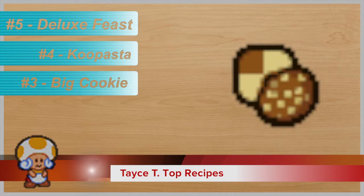Number three: the Big Cookie. You mix an egg and cake mix. We were going to put cake, but it is just cake mix — you kind of have to add the eggs and the water and the oil depending on what kind of cake you buy, plus the frosting. Frosting doesn't come out of a cake box, so.